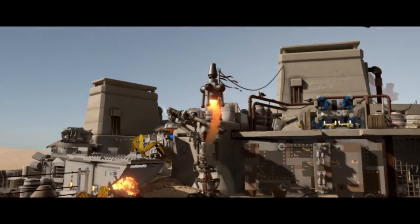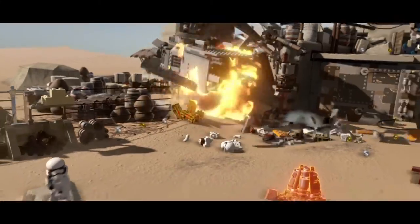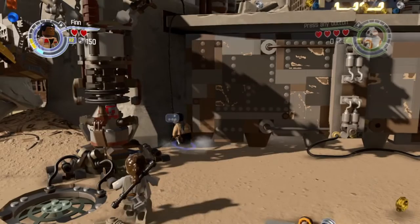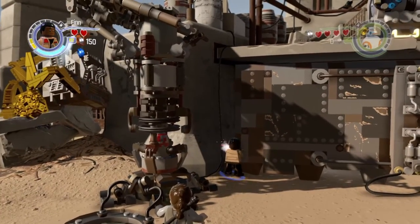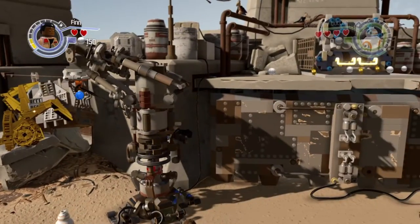First we need to get this ship out of our way. Once it's out of the way, you're going to want to make sure you're Finn and walk straight up to this wall as you see me doing. Now aim and you're going to want to grapple onto this hook — your character should freeze — and now you're going to switch to Rey.